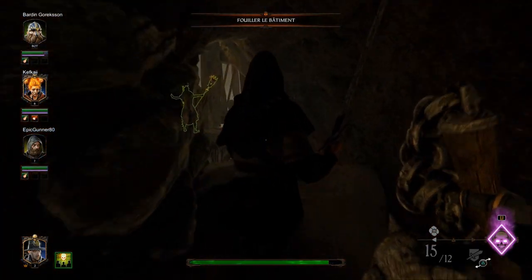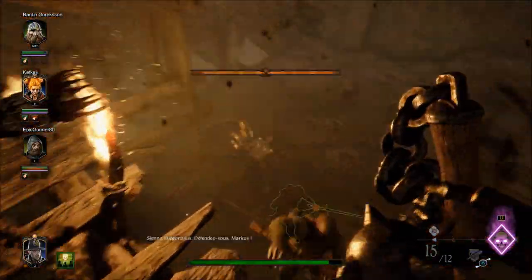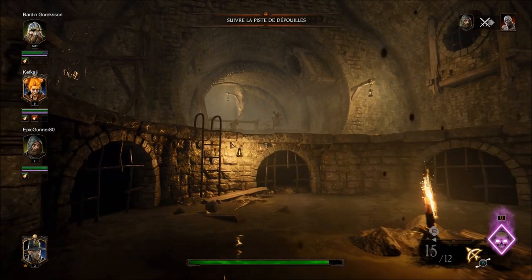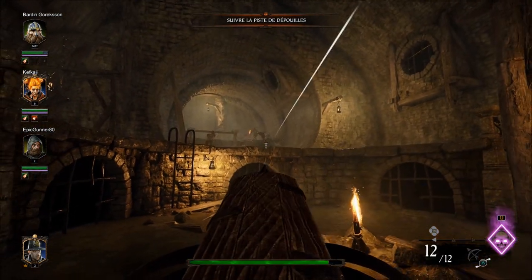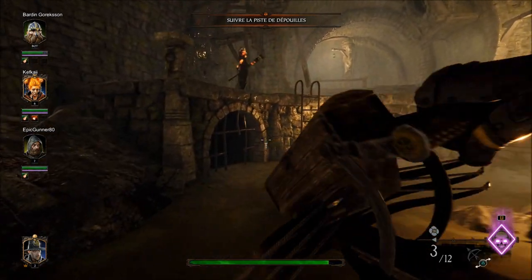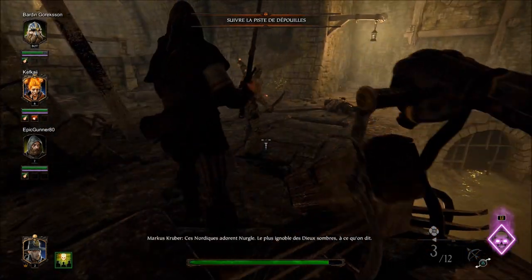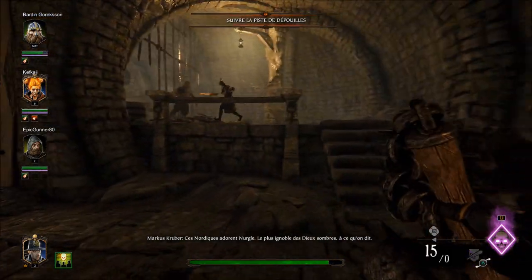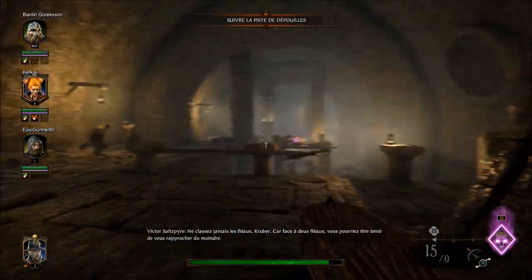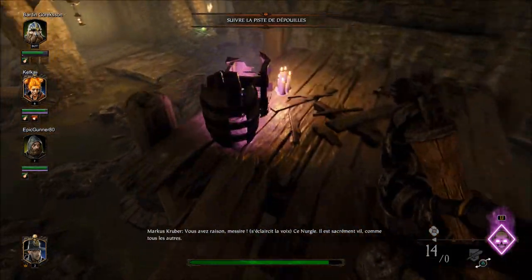When I say Left 4 Dead game, you might think: people go from point A to point B with zombies to kill. In Warhammer Vermintide 1, there was only one type of enemy: the Skaven — small humanoid rat-men. Here, they've added new enemies: a kind of zombie gladiator soldiers, small skeletons — which adds more richness in terms of adversity. It's always great to fight Skaven, but it's just as satisfying to have another faction to fight in melee.